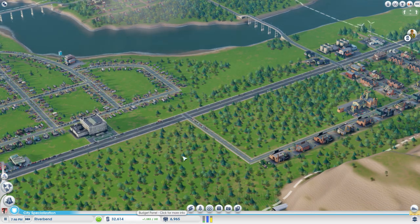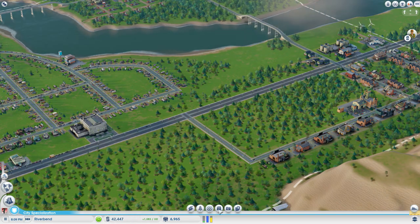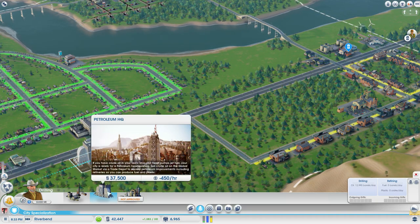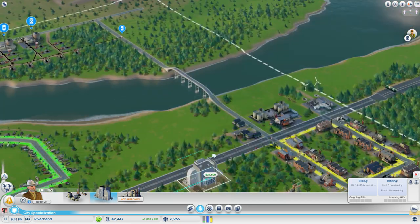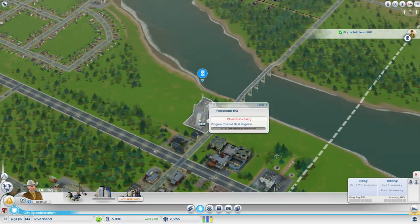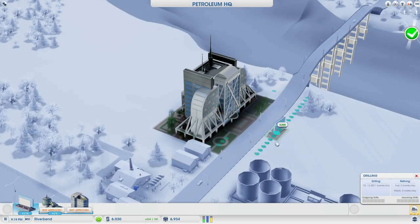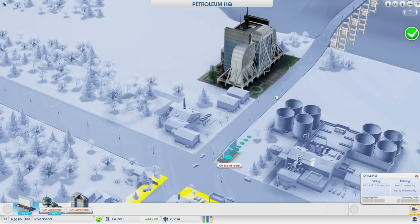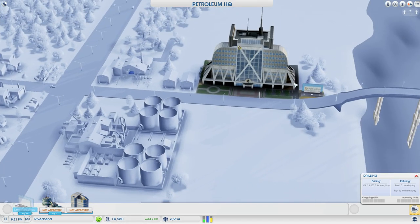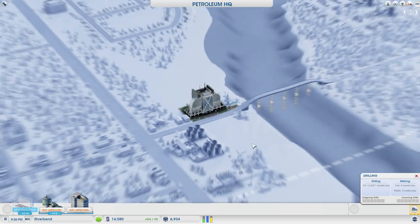It looks like we're just about to sell whatever's in there — it should tide us over. There we go. So where should we plop this petroleum HQ down? I think we should probably plop it down here — this is our industrial kind of sector. There looks good. Of course you've got to get the sign. What's the point of having the building if you don't have the sign? Right there's a good place. The moment people come over the bridge, they'll see Petroleum Headquarters right there.